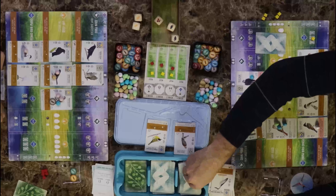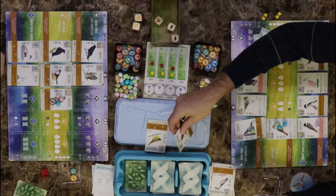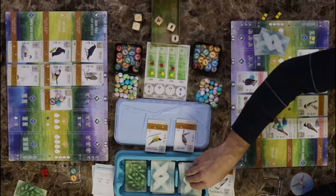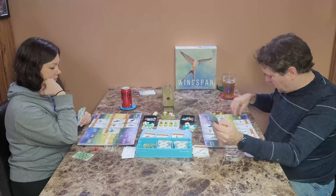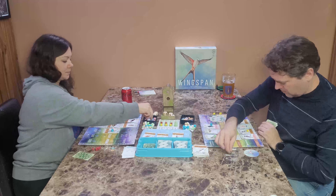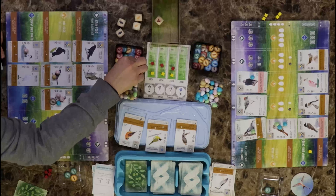Our next goal is birds in eggs and a different nest type. We should really learn the proper names of these nests. That's a bowl nest — yes, that's what it's called. And this is a burrow. This one is a star nest. All right, I need to discard to play a bird, pay my food, and play a Snowy Egret as a predator bird.